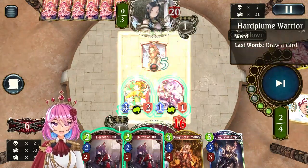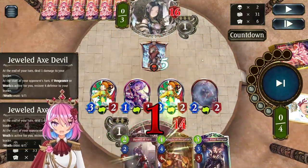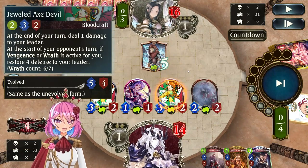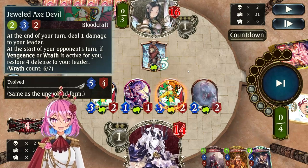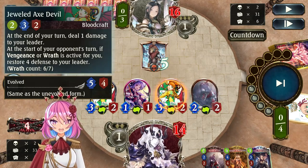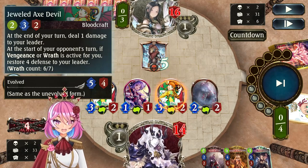Here I play Jeweled Axe Devil — another one, because it's just so strong — and then I play Verma the Flust. This card is really great against Haven, not just because it's overstated, but also because it gives you the panic button against Haven. They want to remove it, because they can't play super passively — aside from the face damage, it also helps your Wrath every turn.